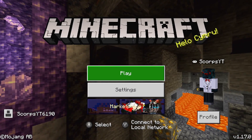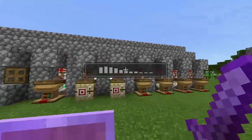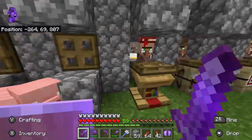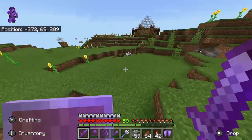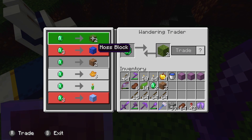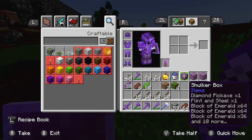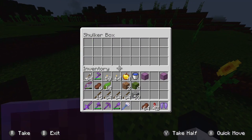We're in now. Do I have any emeralds? I just need three because there's a wandering trader near me. This dude is giving rooted dirt - I don't really care about that - but most importantly the moss block. If you don't know what that is I'll explain in a second. I might as well get another one.